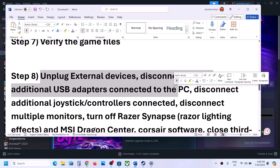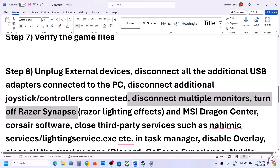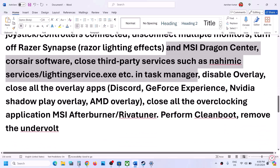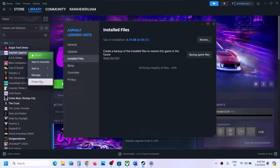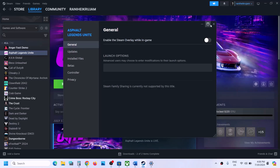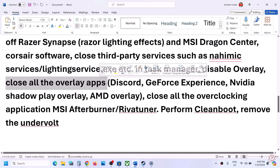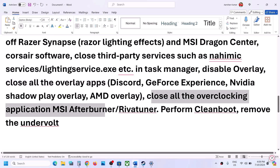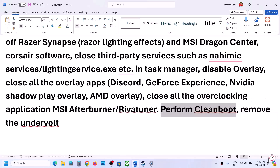The next step is to unplug all external devices you are not using — USB adapters, extra controllers, dongles. Disconnect multiple monitors and try launching the game on a single monitor. If you have any third-party applications or services running, close them all. Disable Steam Overlay: right-click on the game, select Properties, go to the General tab, and turn off 'Enable the Steam Overlay while in game.' Also close any other overlay applications like Discord overlay or GeForce Experience overlay, and close all overclocking applications like MSI Afterburner or RivaTuner.